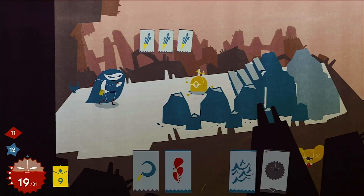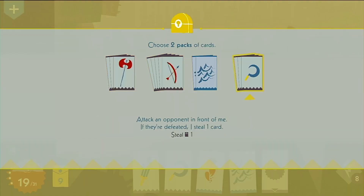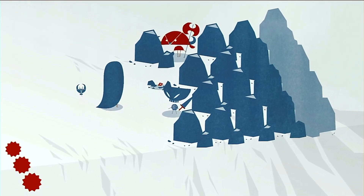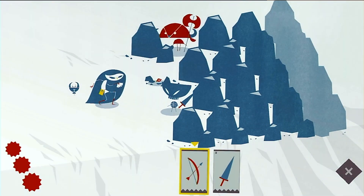On each floor you can find gems and golden chests which allow you to gain additional cards when collected or opened, secret stairways leading to alternate routes through the game, or hidden portals which lead to a series of challenges requiring you to defeat a group of enemies with a specific set of cards.